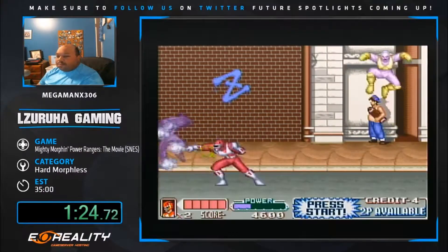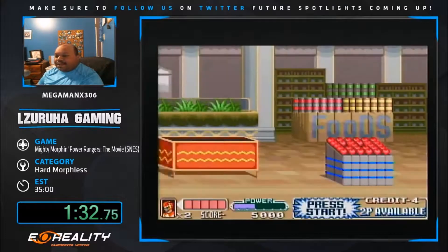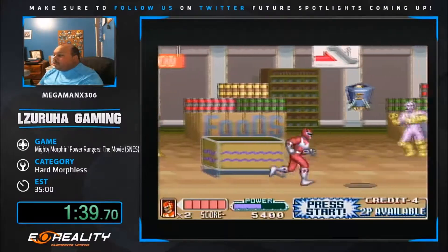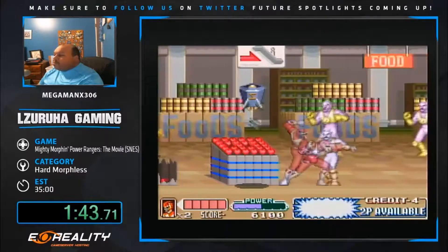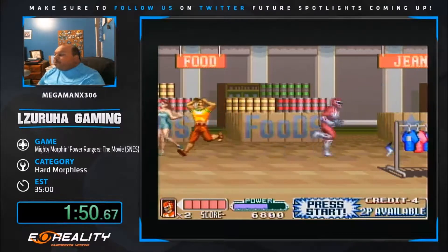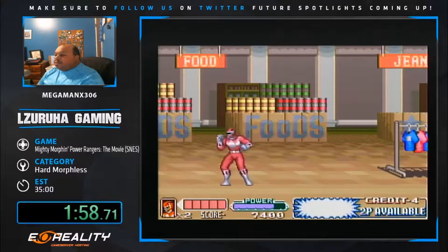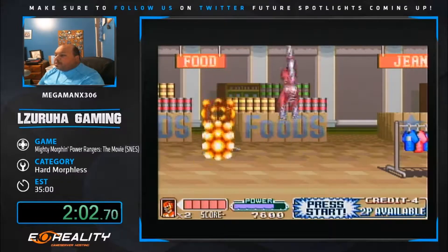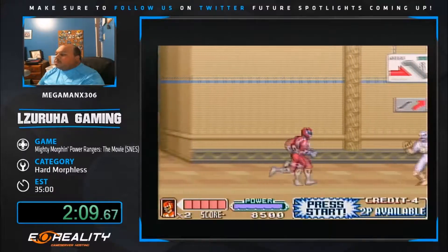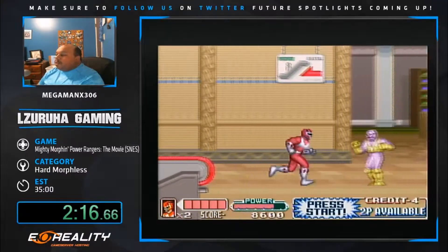We start morphless on hard mode. If you complete the game on hard mode, you get a code to unlock a cheat to play the game starting as morphed. There are four categories: normal morphless, hard morphless, normal morphed, and hard morphed. I have a second place run in hard morphless at 32 flat. The world record for this game is 31:22, I believe. I've got enough power for the first mini boss coming up.